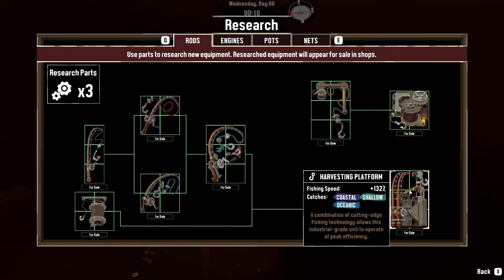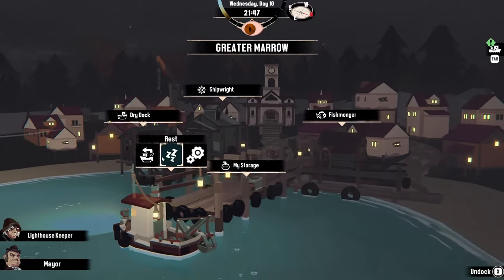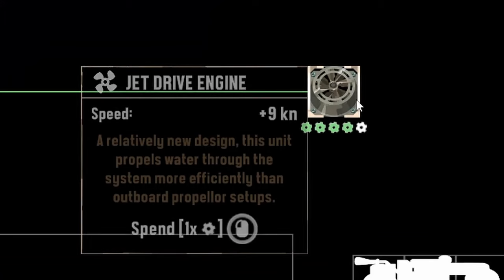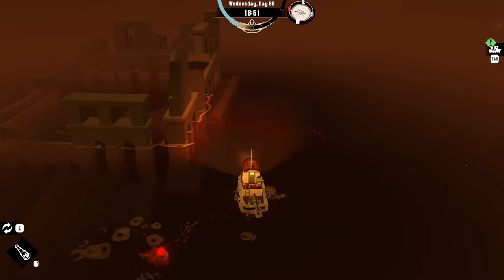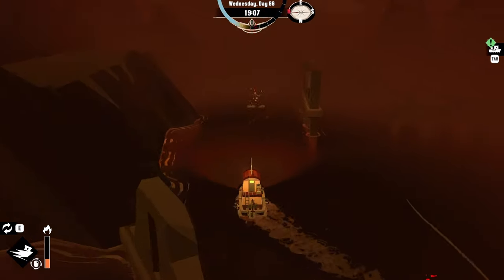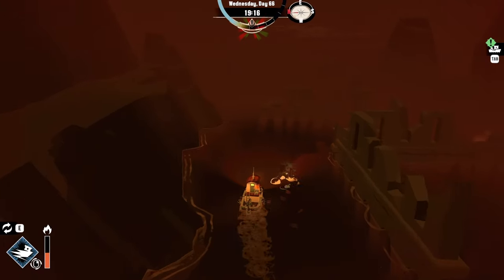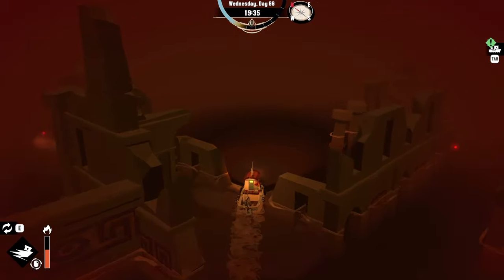To finish the game you basically just need to research these 3 rods, but there are many more options for a more comfortable gaming experience. One of the first things to unlock should be the jet drive engine — it is almost the fastest engine regarding speed per slot and will also help you escape from dangers. If you buy a few of these engines and one gets hit, only one of them will get destroyed, resulting in no major speed loss and allowing you to still escape the danger.